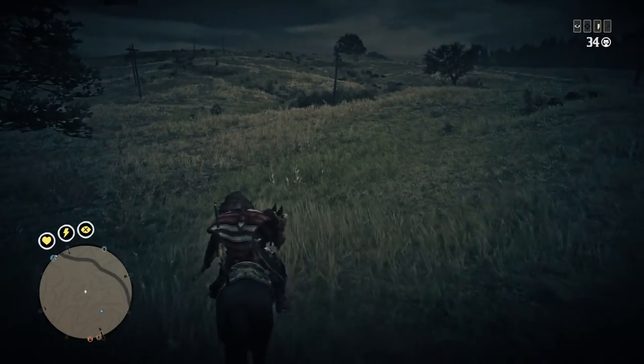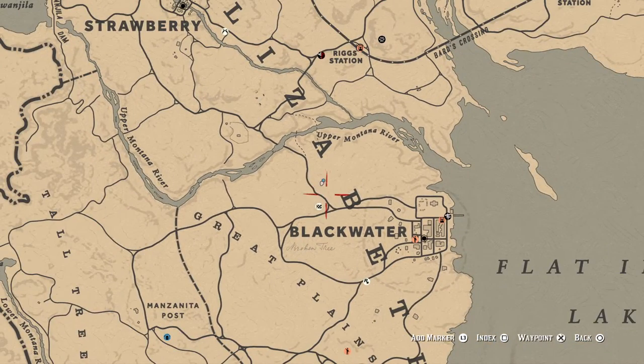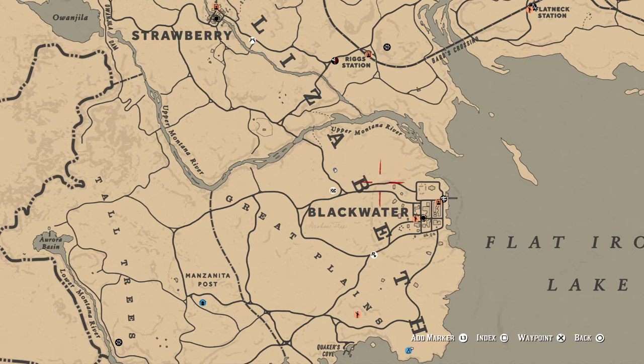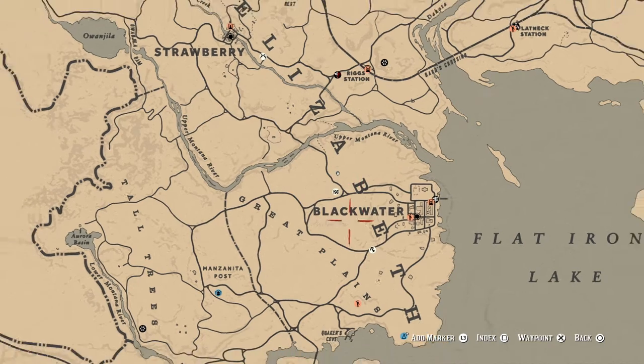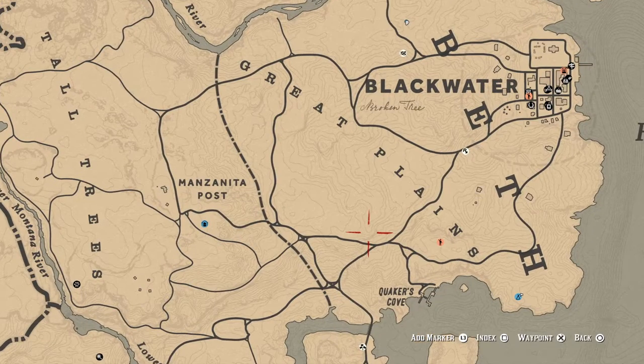I'm gonna open the map. So this is the AB field and then the bird house, or the quail house area — that's the main go-to close to Blackwater, fast travel and all that. Down here are some rocks and they spawn out there too.